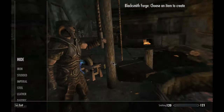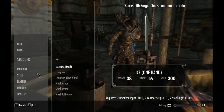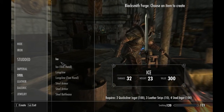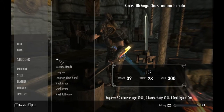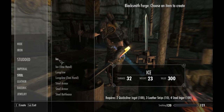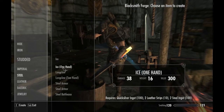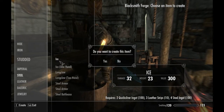We're going to hop into the forge. The first mod I'm going to show you is under Steel. There's Ice — for those Game of Thrones fans, this is Ned Stark's sword. There's a two-handed version and a one-handed version. The two-handed requires two quicksilver ingots, three leather straps, and four steel ingots. The one-handed is half that: one quicksilver, two leather straps, and two steel ingots. Let's make a two-handed Ice.